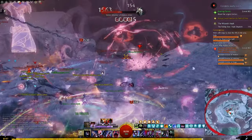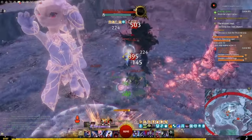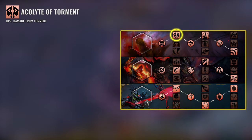This will let you apply tons of conditions to your enemies, especially Torment, and give you very decent sustain. Traits like Acolyte of Torment,